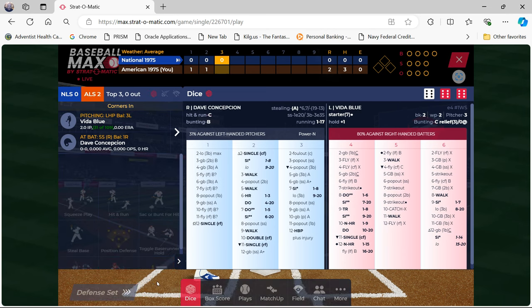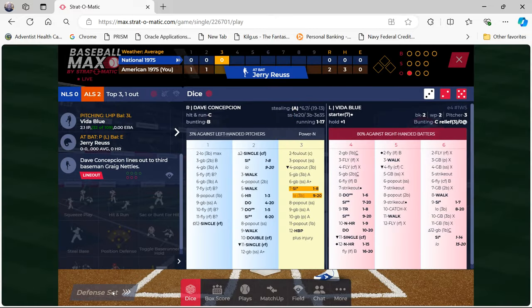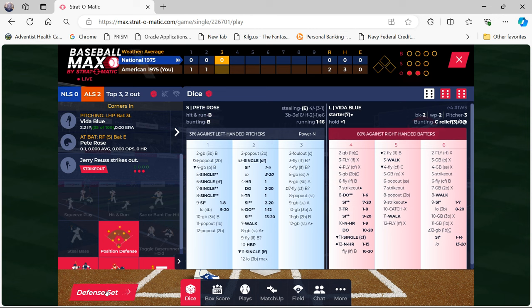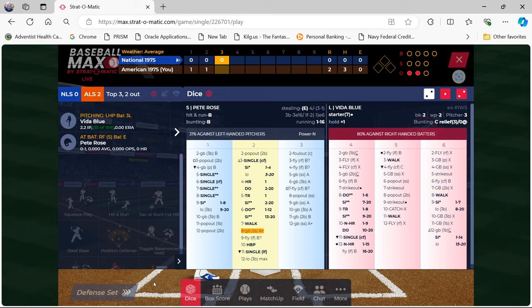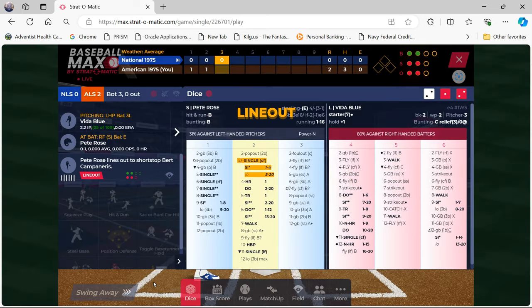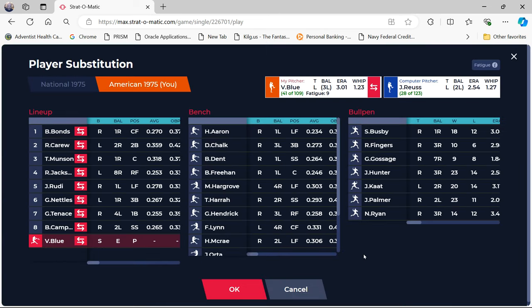Dave Concepcion singles against Vida Blue. Then a line out — Blue is pitching so great, it's a shame to take him out, but this is an All-Star game and I want to manage it as closely as possible to how an All-Star team would be managed. Two down, Pete Rose singles. Blue is batting, so I'll replace him with George Hendrick to pinch hit, getting as many people into the game as possible.